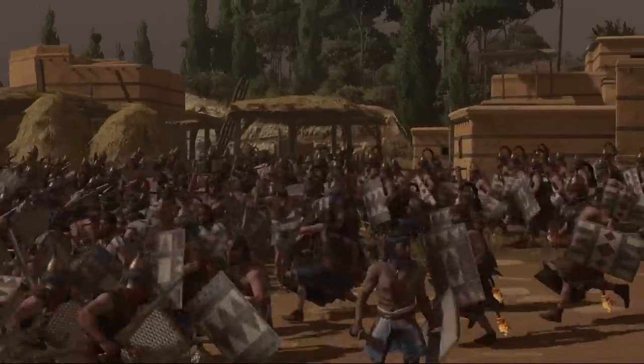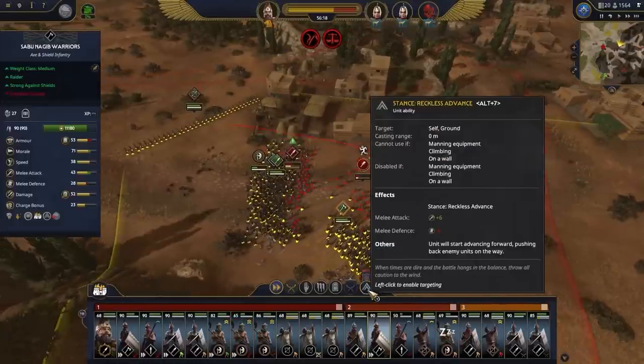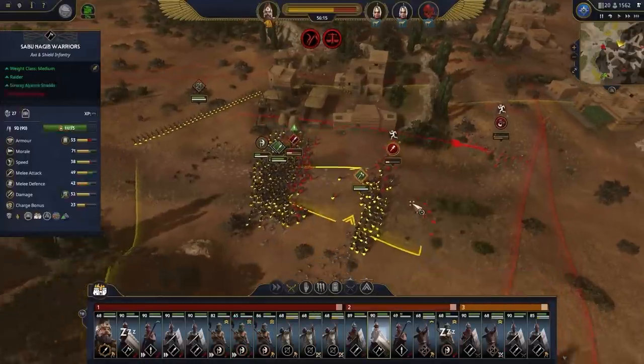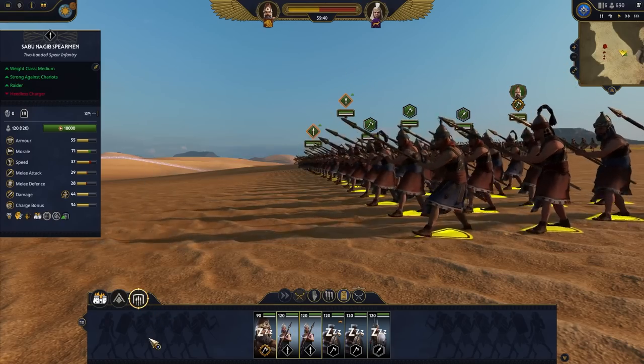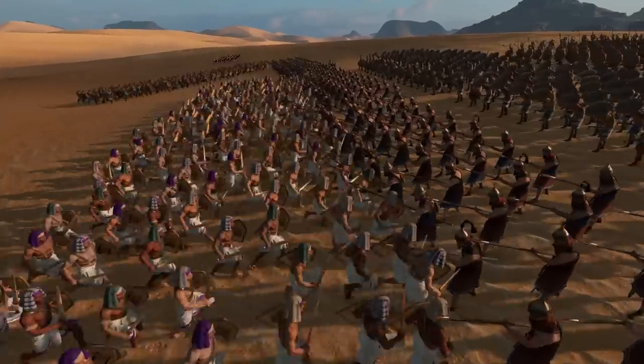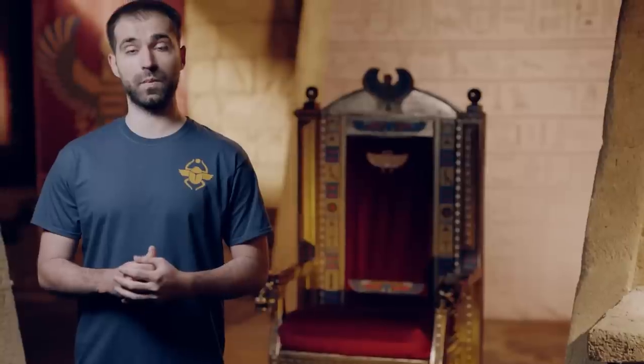There are also upgrades to those three basic unit stances. For example, we have the reckless advance, which will increase the melee attack of a unit while also decreasing melee defense of a unit while advancing. And there is the spear wall, which will make a spear and shield unit get into formation, braced and ready to be charged. Unit formations will provide for greater battle depth, as players will be able to execute intricate battle tactics that they devised beforehand.